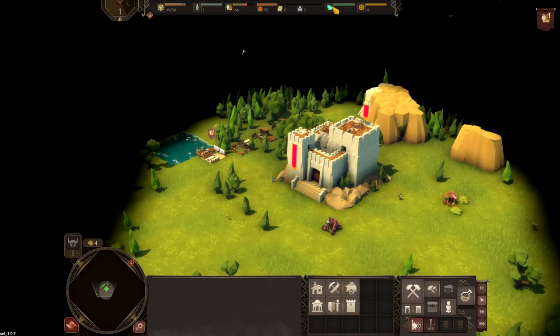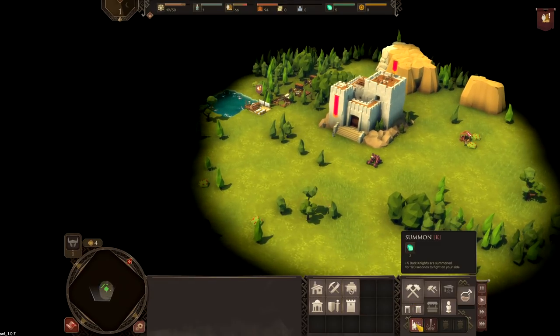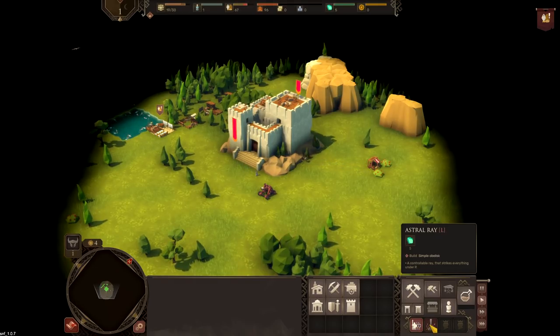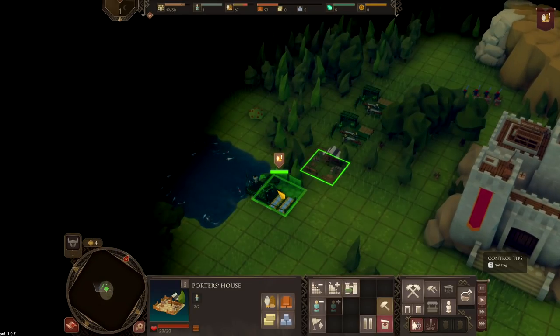Astral rays — so one of these resources up here is soul crystals, which are like little reward things you find around the place. They provide you with the ability to summon things like dark knights, which stick around for a couple of minutes and fight — they're very good. There's also an astral ray, which is like a death beam from the sky or something. It's kind of scary.